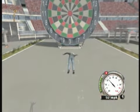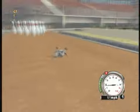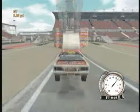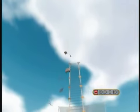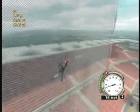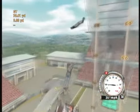The most entertaining elements of Flat Out by far are the bonus games, such as Long Jump, Darts, Clown, Bowling, Bullseye, and our personal favorite, High Jump, where you have to launch your car off a ramp and your driver over a metal tower. You may find yourself playing these mini-games as much as the races, maybe more.